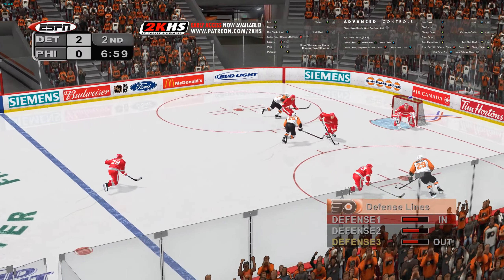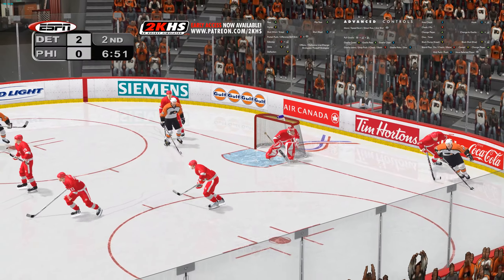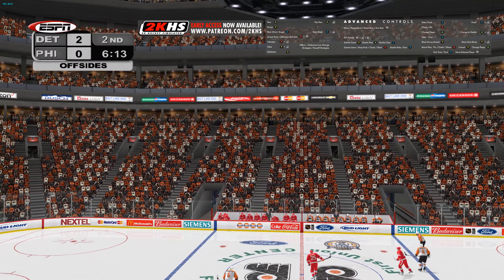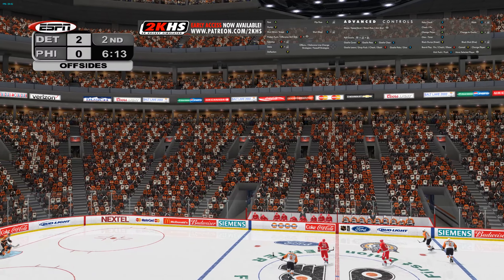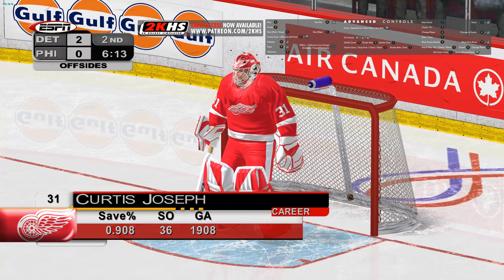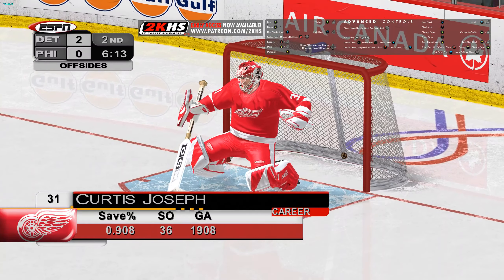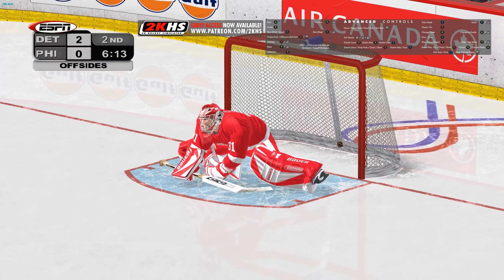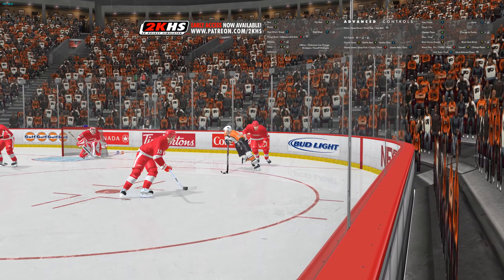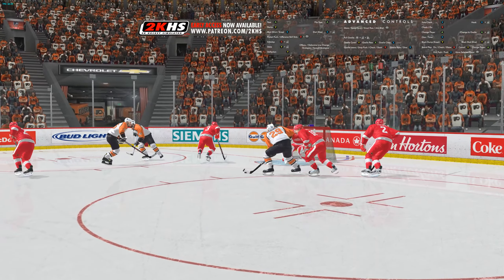He's over the blue line and takes a wrist shot. With goaltending like that, it's no wonder they have a two-goal lead. And he takes a wrist shot. He seems to fall into funks that make him look like a lesser goalie. Joseph has a tough mental makeup and has to stop getting down on himself after a bad game. Oh my goodness, that happened so fast, I need to see it again. Joseph reaches up with the blocker and pushes the shot away.